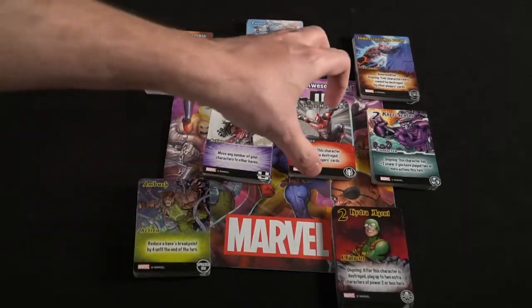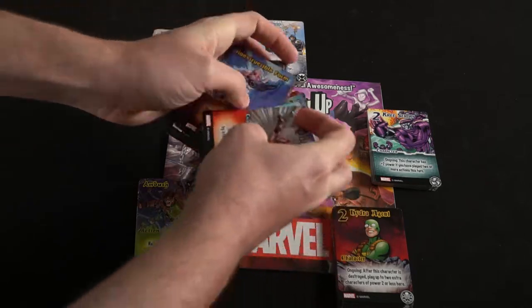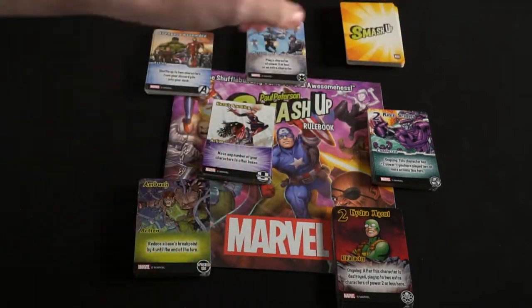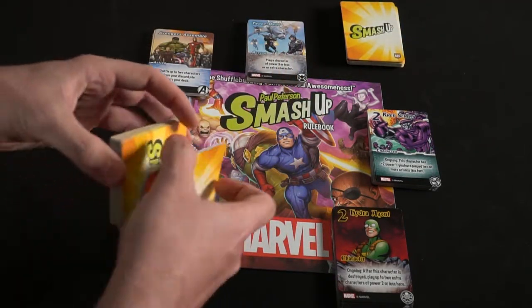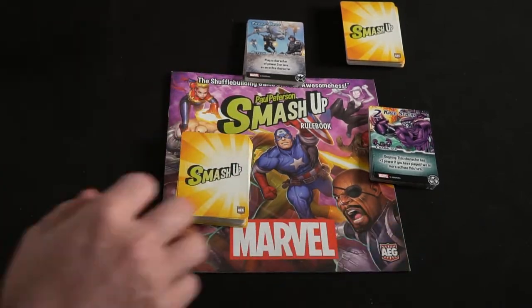To set up any game of Smash Up, it's very simple. There are going to be eight decks that come in most of these games, and each of these decks will formulate one deck when you put two together. For example, if I have a Masters of Evil and a Sinister Six deck, I can take these decks, shuffle them together, and all of a sudden I have my own unique customized deck that I'll be utilizing for Smash Up Marvel.